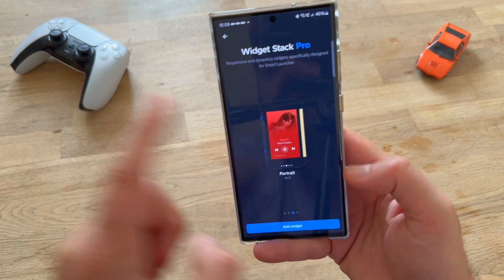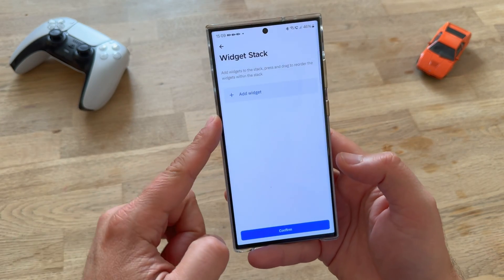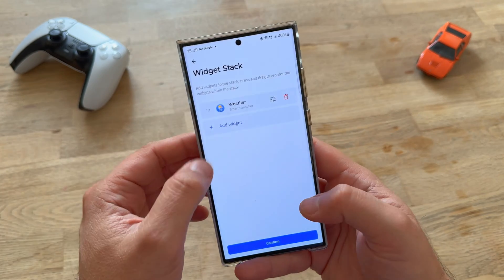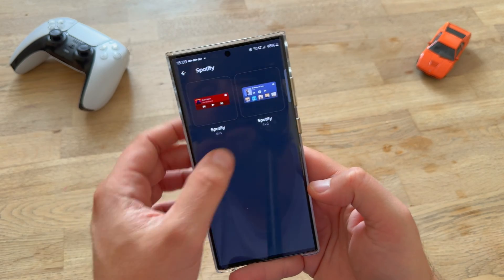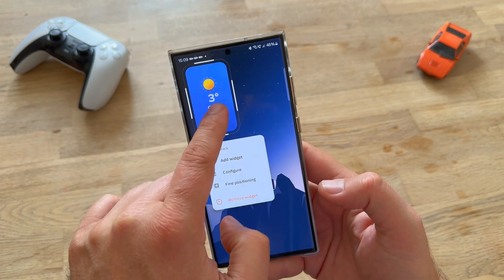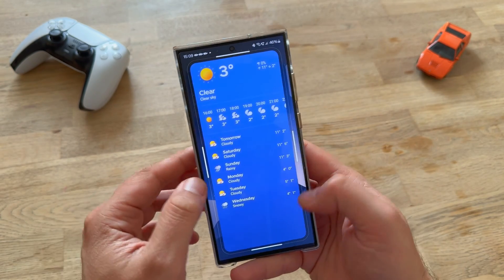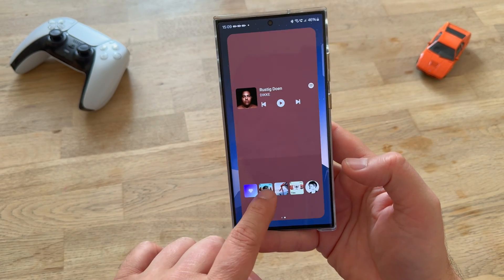Let's go ahead and choose this one. I want to stack Spotify — let's try to stack Spotify and see what happens. Confirm. Now let me just try to make this widget as big as we can. We can, by the way. Now stacked widgets work. This is how they call it — the pro widget is when you stack them.